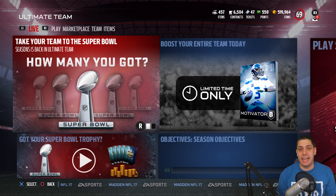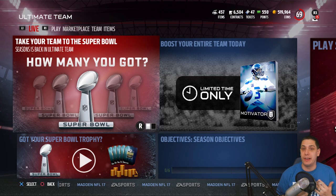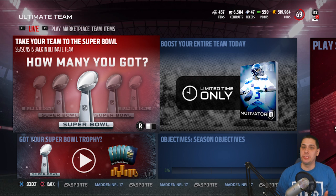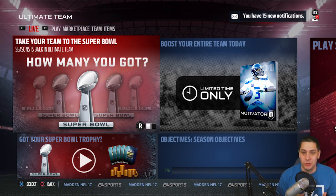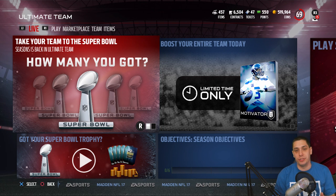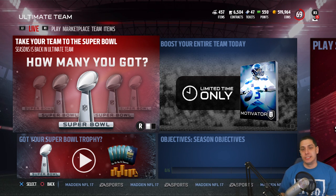There you have it, guys. Hopefully you enjoyed it and learned something, and hopefully you're not going to go out and spend a crap load of points and coins on these motivators packs. Don't let EA force you into spending money to have a competitive team. Please come together and don't spend a crap load of money on this. Thanks again — drop a like, subscribe if you're new, and I'll talk to you guys again soon.